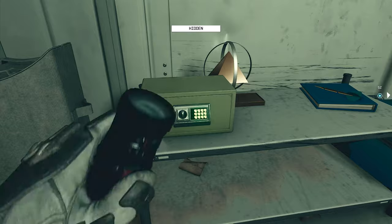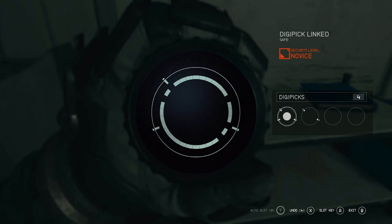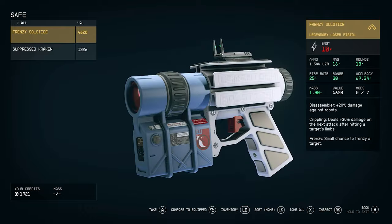Instead of lockpicks they're called digipicks — digital lockpicks that can be used to open various boxes and safes. The trick is to line up each hole with the corresponding digipick, and you don't have to do it in order. You can move between each pattern and kind of line it all up before committing and selecting where all your positions are.